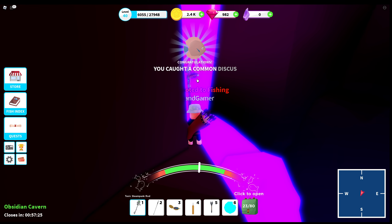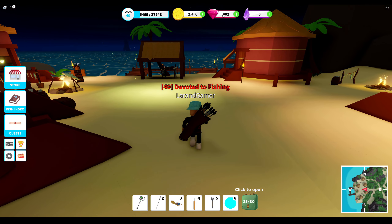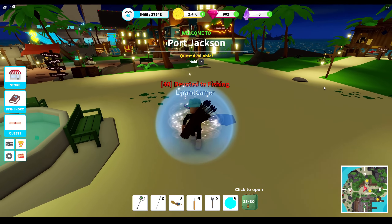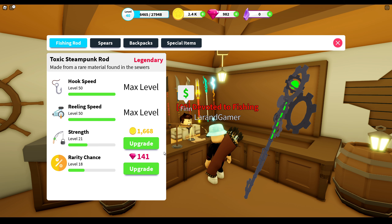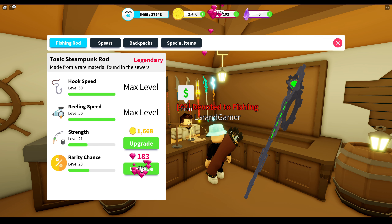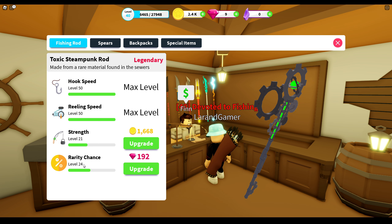In my situation I'm going to spend the gems I have. I've already started upgrading the rarity on the rod at Fin Supplies, but it can still be better. The benefit is that regardless of what rod you use, you always keep this upgrade. Going from the lowest level to maximum is around just over 10,000 gems. I'm currently at level 18 with 982 gems — we're gonna spend it all. We went down to 9 gems, but we gained six percent more rarity chance and reached level 24. A little bit better!